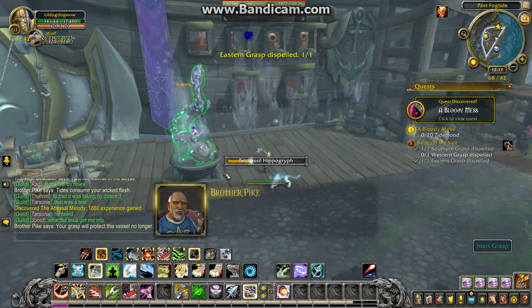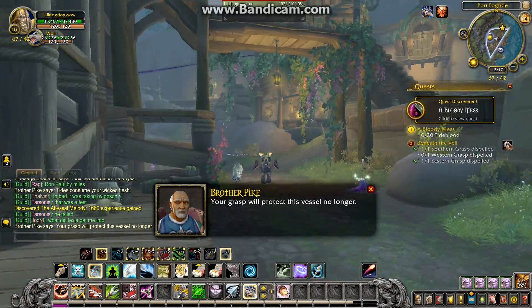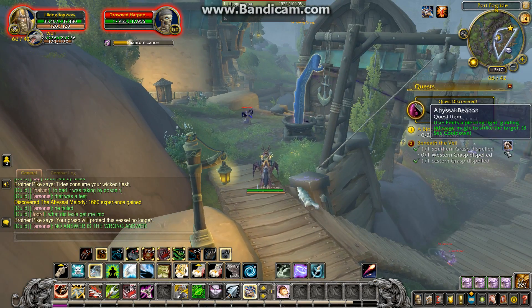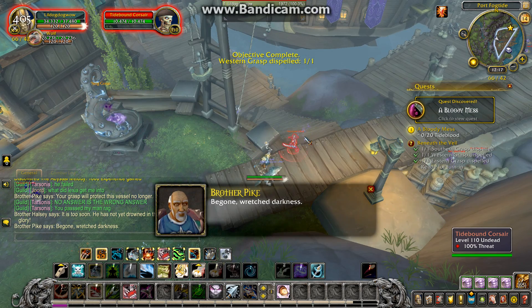Use the Abyssal Beacon. The next one is to the west, up higher — you can see it right there. Use the Abyssal Beacon on it, and you've got all three of the Grasps.